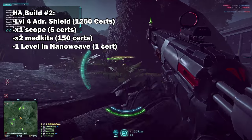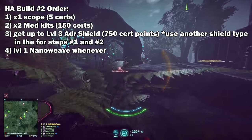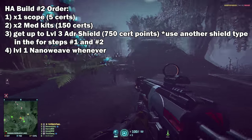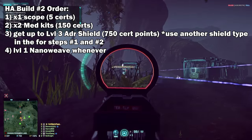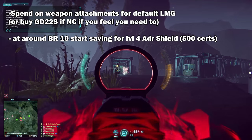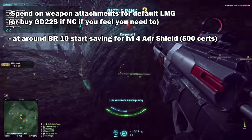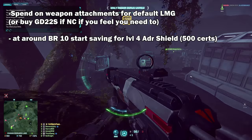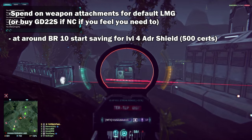For the order of purchases, get the scope first, then the 2 med kits, then work up to level 3 of the adrenaline shield. By the time you're BR-15 you'll have accumulated around 478 additional points, so feel free to spend on weapon attachments, get the GD-22S if you're NC and hate the Gauss Saw, or even throw a few points into other classes. Once you've finished spending on attachments, go ahead and drop the last 500 certs on level 4 of the adrenaline shield.